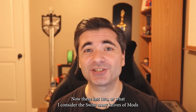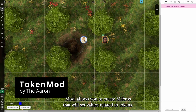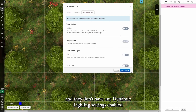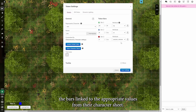These last two are what I consider the Swiss Army Knives of mods, and they're the first ones I add to any of my games. The first, Token Mod, allows you to create macros that will set values related to tokens. Here we see that my Warlock does not have any attributes set to their bars, and they don't have any dynamic lighting settings enabled. By using Token Mod, I can create a macro that sets all that for me — with the click of a button, I now have dynamic lighting settings turned on and the bars linked to the appropriate values from their character sheet.